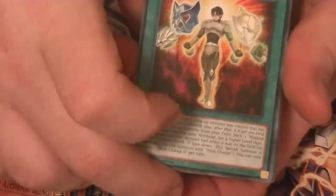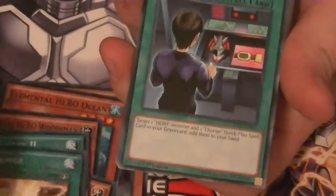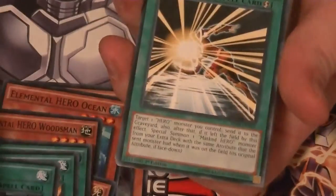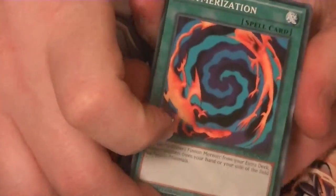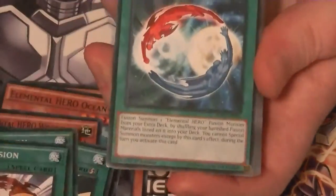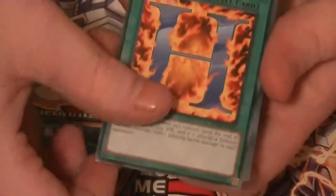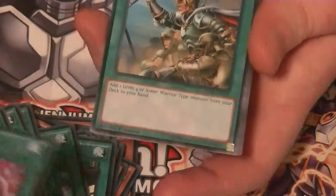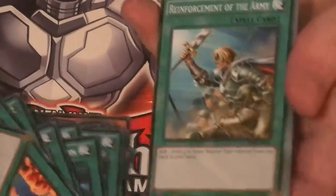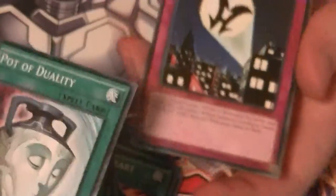For spells, you got Masked Change the Second, which is one of the really good ones because it's a quick play. Formed Change, Masked Change, Polymerization, Miracle Fusion, Parallel World Fusion, A Hero Lives — which is a good common reprint for Heroes — Hero Mask, H Heated Heart, E Emergency Call, R Righteous Justice, and O Oversoul. You got your One for One — this is all Warriors — Warrior Returning Alive, Pot of Duality — a good reprint.